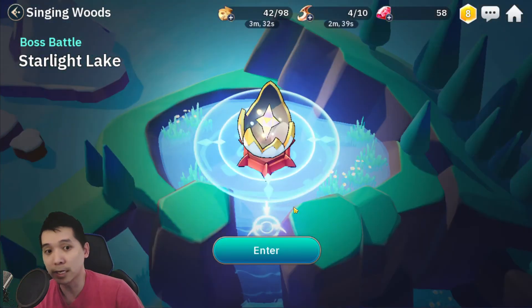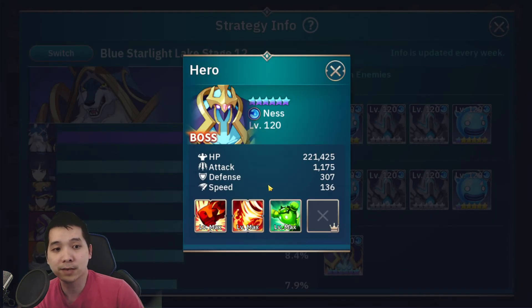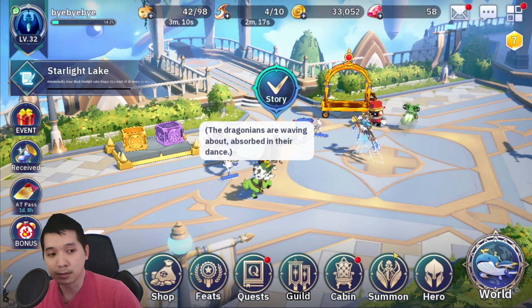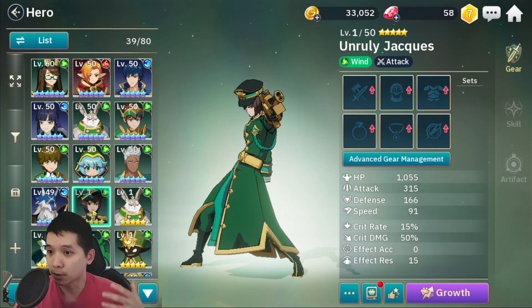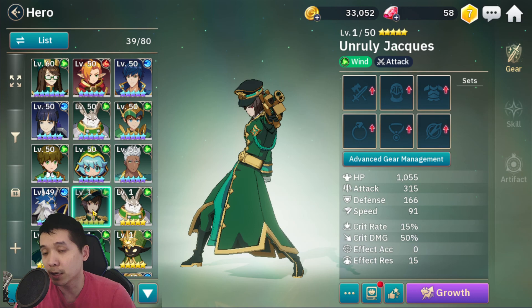I can definitely use him in Duet Conquest, Dungeon, and Starlight Lake. In Starlight Lake, this guy has 21,000 HP, so you need a hero that scales on the target's HP when dealing damage. One of the reasons Jackets performs very well is that he scales on the target's HP and not your attack. I recommend you try to fuse Jackets early, lock in the heroes you have, and work toward it.